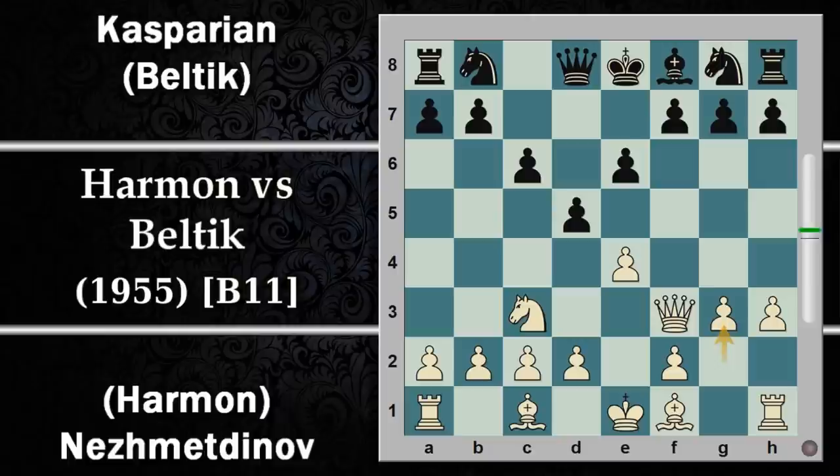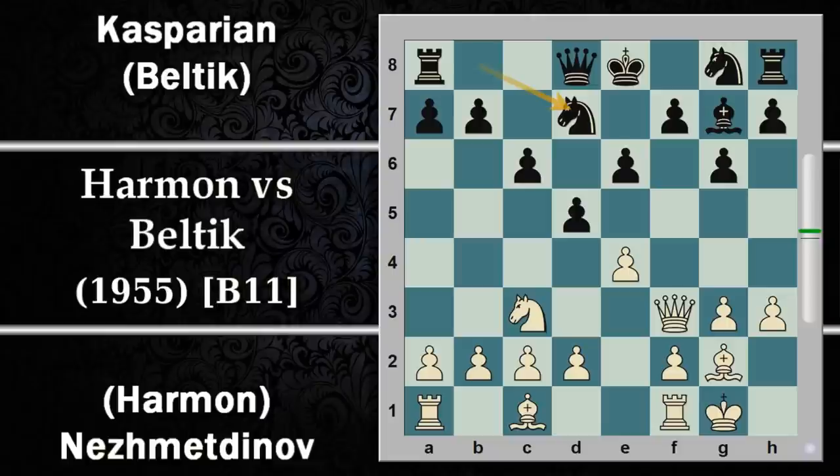Il bianco continua con G3 cercando un fianchettamento dell'alfiere, che potrà quindi attaccare questa grande diagonale nonostante la presenza in massa dei pedoni neri. Il nero risponde con la spinta G6; questo probabilmente indebolisce un po' le case scure ma l'alfiere fianchettato sarà una forza su questa diagonale. Si prosegue con alfiere G2 come previsto, alfiere G7 idem, l'arrocco mette il re al sicuro e ora cavallo D7.